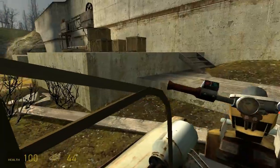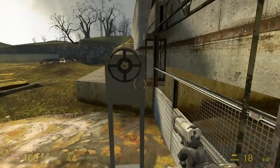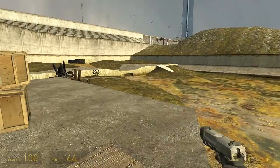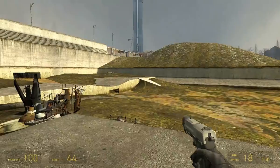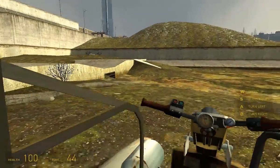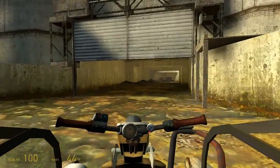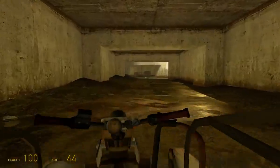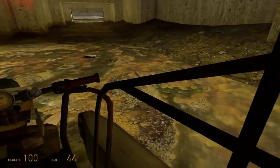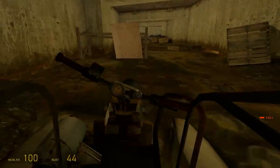I guess this is somewhat believable. It seems a bit wide — like the sides of the rivers are all lined with concrete. For a water channel this wide you would expect a major river, or potentially a flood channel for when there's a sudden rain and a lot of flooding. Part of the story behind Half-Life 2 is that the Combine are taking resources from planet Earth — the sea levels have dropped because they've extracted all the water.